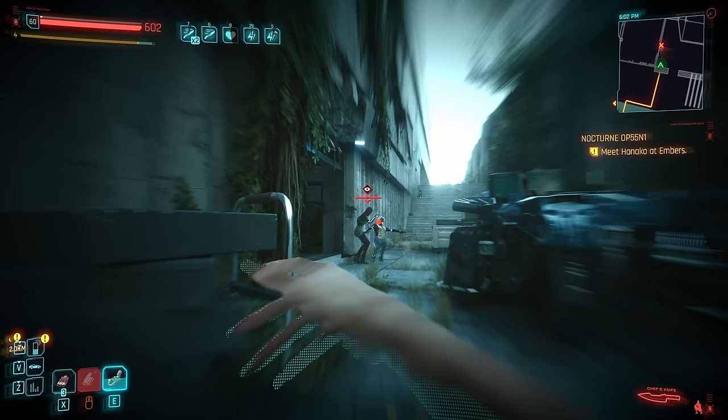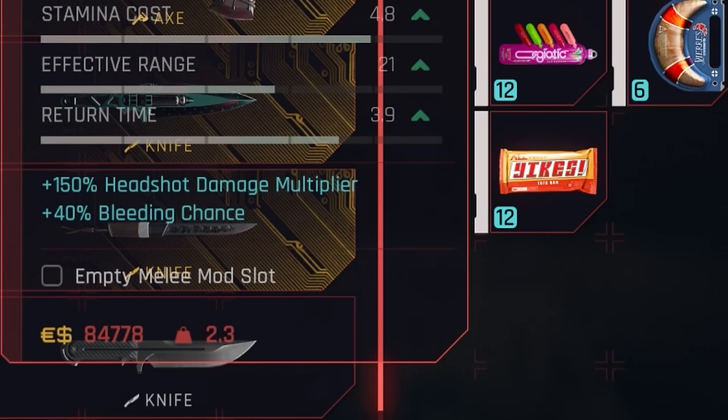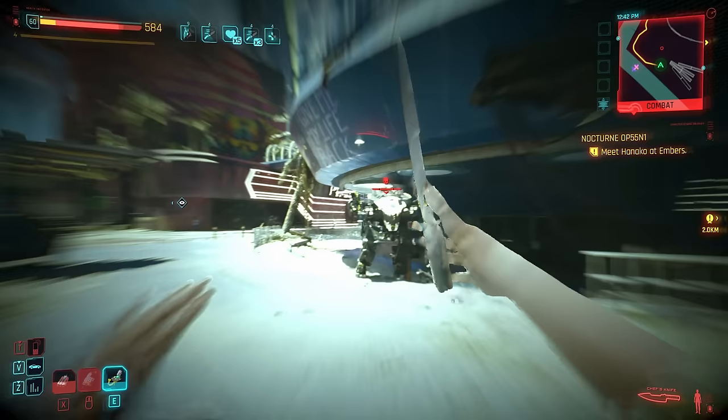Our means of getting it is kind of cool though, as it's literally sold by the chefs around Night City — the food vendors. Be warned, they will not part with their key kitchen utensil at a fair price. I would save your money, as there's better knives than this that we also need to buy. If you just so happen to find one earlier on, there are worse weapons you could run with.